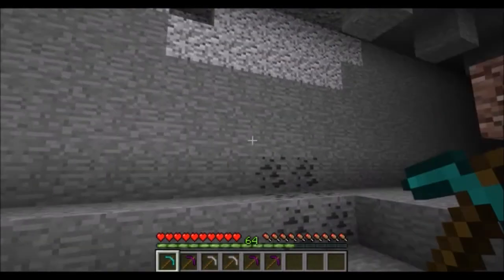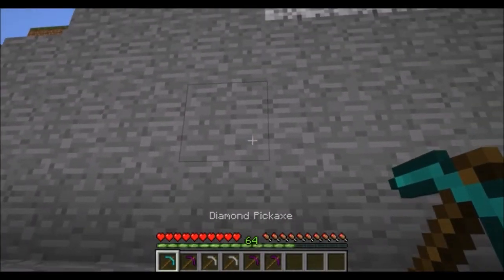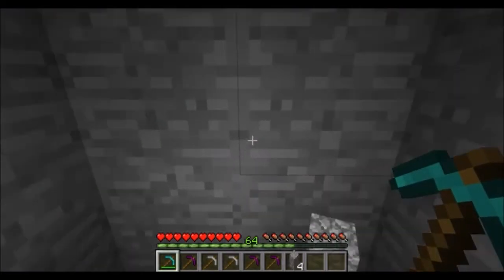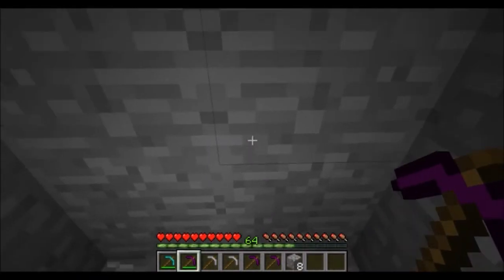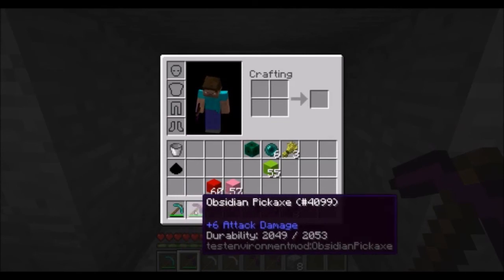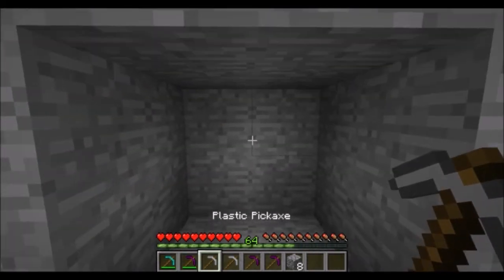For your choice of pickaxes, let's test the diamond pickaxe first. The obsidian pickaxe is just as fast as the diamond pickaxe but it has a lot of durability — the diamond pickaxe has 1500 durability, but the obsidian one has 2000 durability. So even though it's just as fast as the diamond pickaxe, it has a lot more durability.